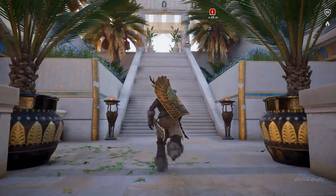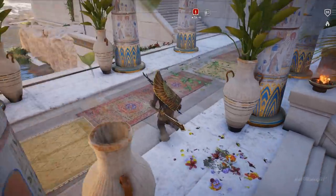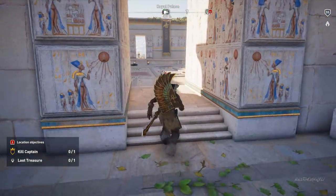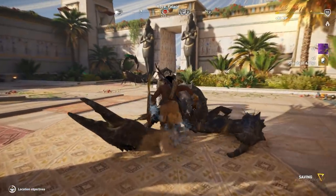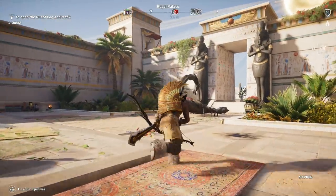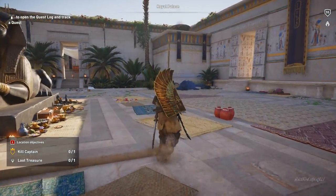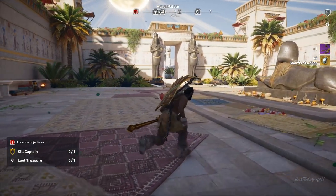Considering that it takes extra time to walk back inside the base after each reset, I find the other farm method easier — you just reset the quest and they spawn right next to you. Also, importantly, do not complete the quest. I made that mistake and they stopped spawning entirely. First farm as many stars as you can and upgrade your gear fully, then complete the quest once you're done.